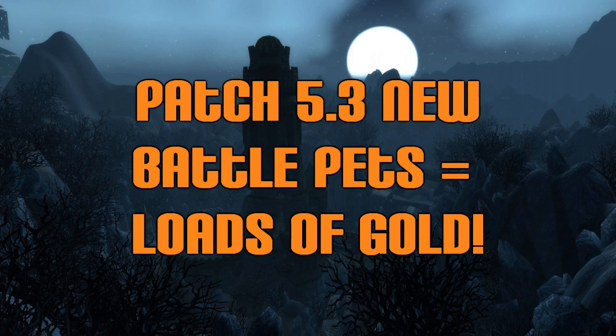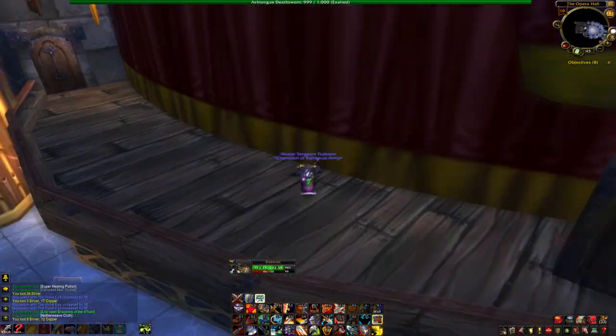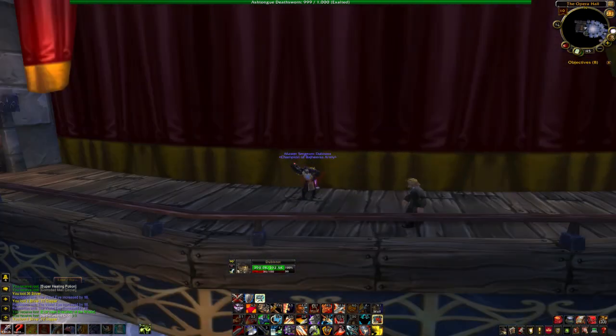What is up everybody, this is DubasTone and I am back again. Today we're going to be taking a look at the patch 5.3 pets that they did put in the game. They added 10 new pets, I believe, in the Eye, the Serpent Shrine Cavern, and Karazhan. All of these are the Burning Crusade raids. We're going to be taking a look at all of the bosses that drop pets in Karazhan.